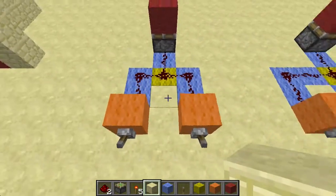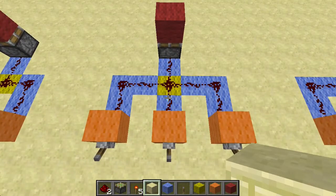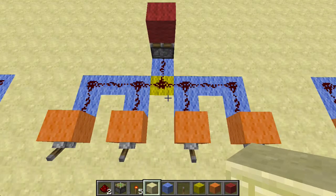So this is an OR gate — I'm pretty sure you understand how it works. I don't really need to explain its functionalities; it's pretty straightforward. The same principle can apply to three inputs — it still works the same way. Four inputs, it's still the same.